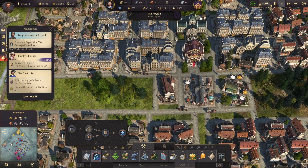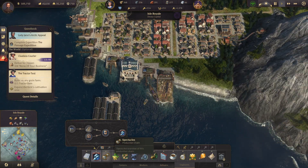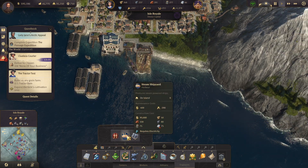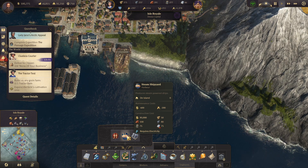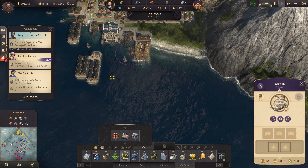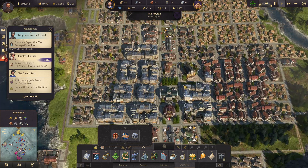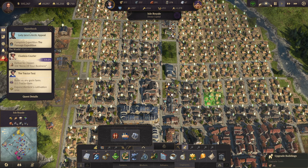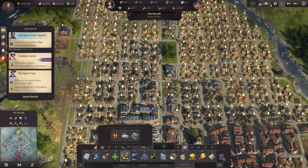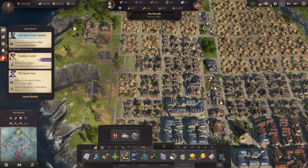That means I can put a steam shipyard here as soon as I have enough reinforced concrete. I think I will just make my steam ships out of Isle Royale — I think that would be sufficient. I should probably upgrade to some more workers because it does take workers to start making those ships.